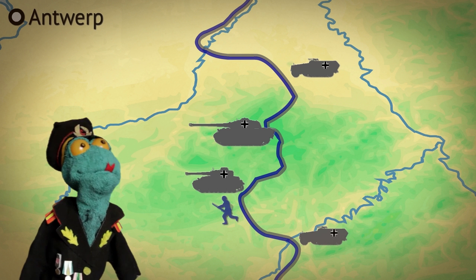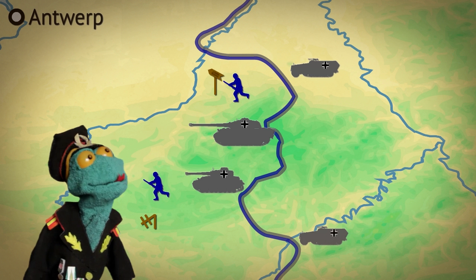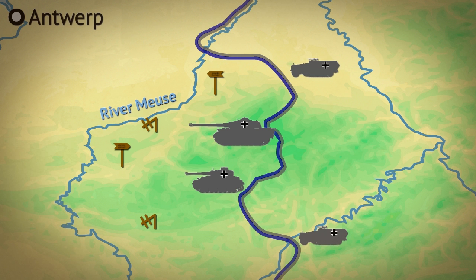Interestingly, part of the German attack included infiltration by English-speaking German troops. They wore US uniforms and were supposed to take some bridges over the river Meuse. While the bridges weren't reached, the infiltrators were cutting power lines and communication lines, turning road signs around and spreading confusion among the Allies. In the panic, Allies were questioning their own troops at checkpoints. Even US General Bradley was briefly detained at one point.